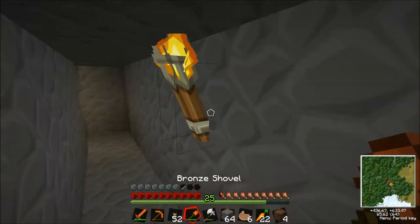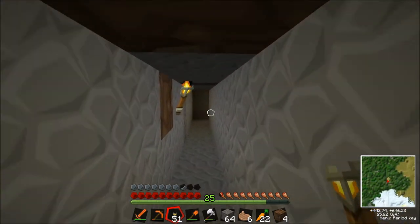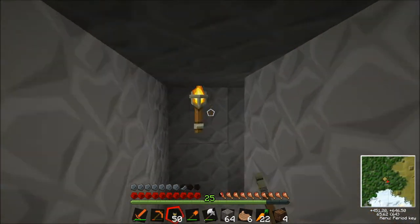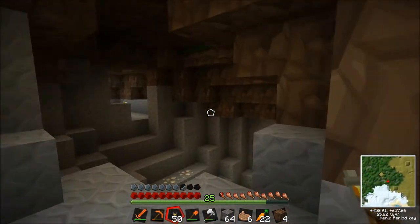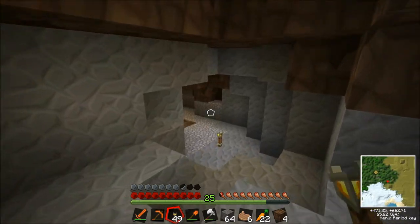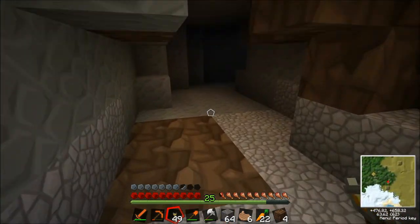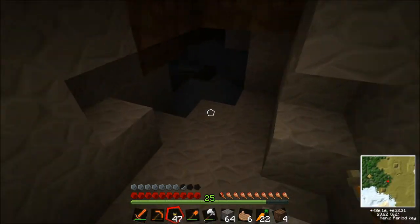Okay, right. Come, come, come, Jo. Come forth. This is the way. Through this tunnel. So this is the tunnel that we found earlier, Jo. Have you blocked it off? I'm going to go this way first of all, just to secure the little tendrils of the cave.